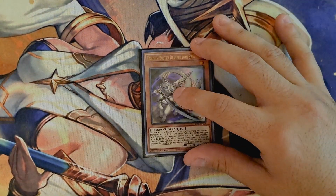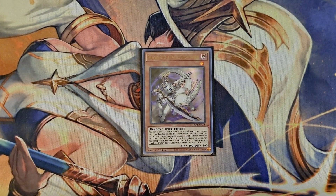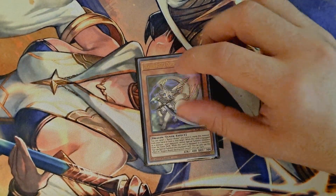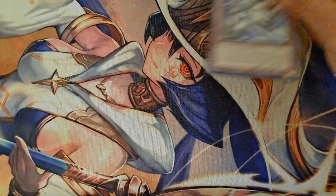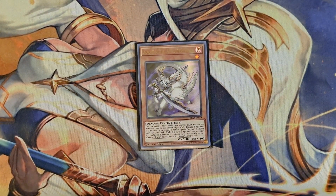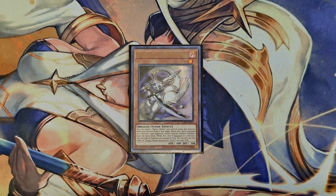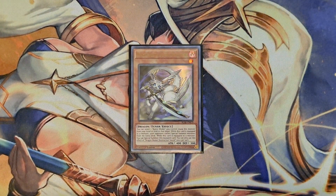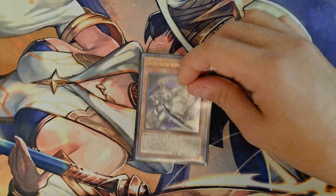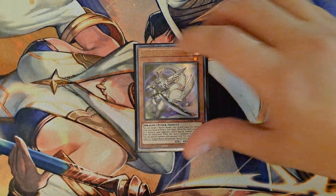We're also playing one Dragon Buster Destruction Sword — thankfully it came off the ban list, and we are happy to be able to play this in the deck natively. There is a way to get him into the grave and then attach him from the graveyard to your Buster Blader Fusion. When this is equipped to one of your monsters, you can lock your opponent out of their extra deck. I've seen some builds play two, but I really like just having the one in the deck so I don't draw into him.